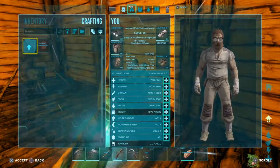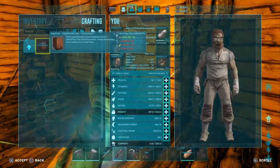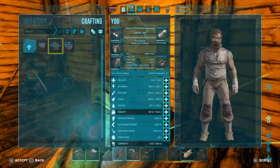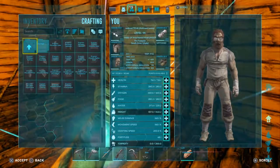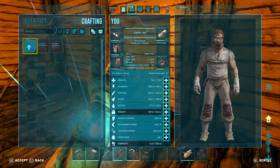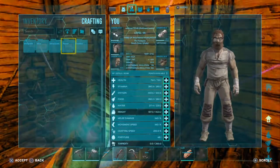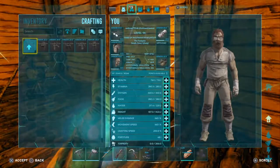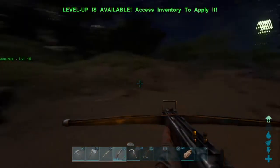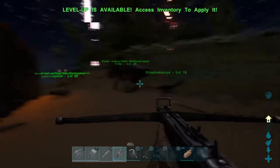So we built the cooking pot. We probably should get a preserving bin so we don't spoil all of our meat all the time, but that does take spark powder to run - we're not quite ready to make that yet. We'll work on building bigger later. Looks like the only major thing we really need to do is get some better armor upgrades, and probably start farming out narco berries to make more narcotics so we can get more tames - I'd really like to get a beaver here pretty soon.